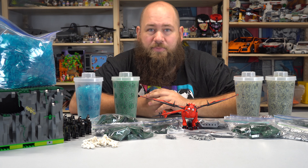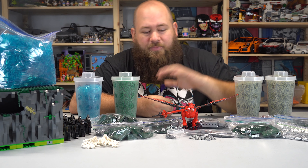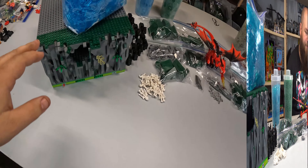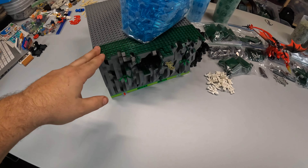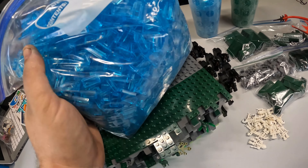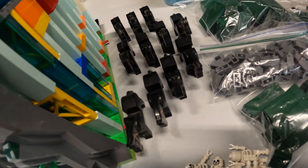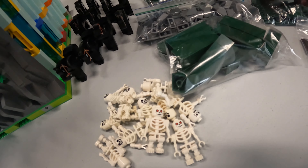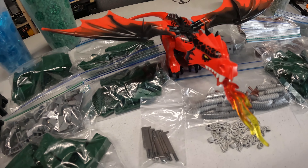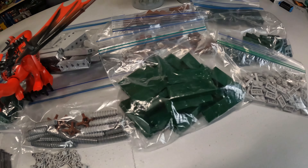Y'all know how I do it — I can't just buy one or two of them even though I only need to, I have to buy a hundred. We got the dragon, we got some skeletons, got some horses. As you can see I have the part of the mountain wall that I built last week. We have got a ton of these translucent one-by-two tiles, a bunch of horses, some skeletons, a bunch of green parts to do the grass, and this monstrosity. Got some chains for them and some weapons for the soldiers.